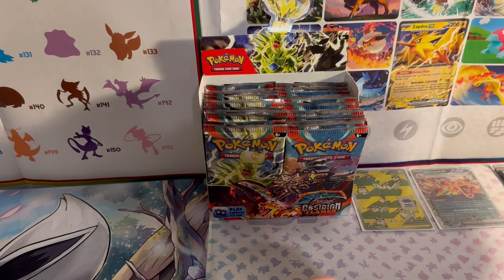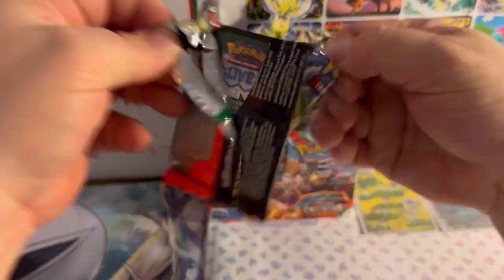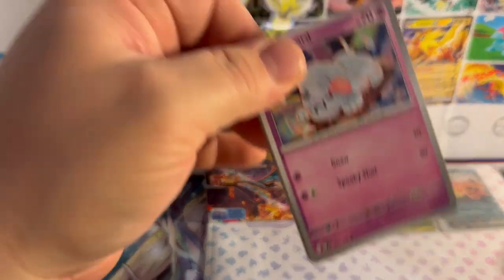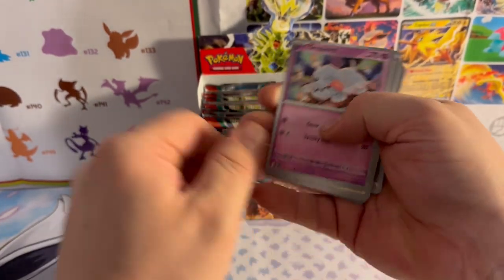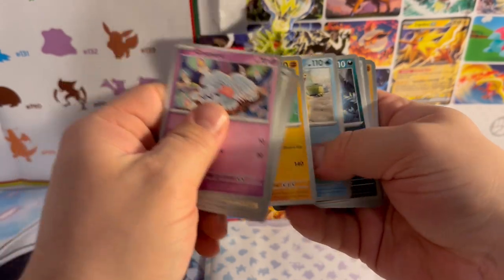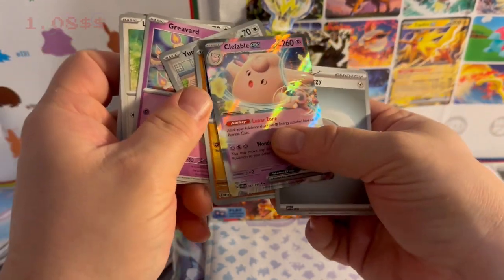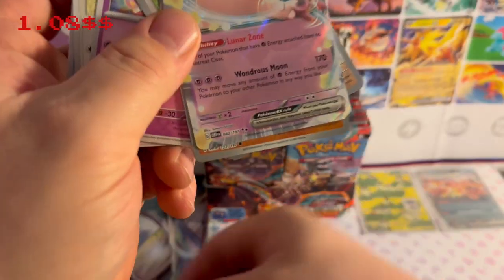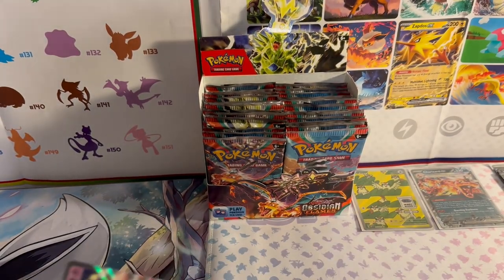I've already forgot which side but we're going with Tyranitar. Code card — enjoy! We got: Greavard, Lechonk, Lampent, Togepi, Wishiwashi, Floatstone Soul, Umbreon, reverse holo Honedge, reverse holo Glimmet, and a Clefable EX — so that's something. Metal Energy to follow. That's what we got this time — Clefable EX, moving on up.